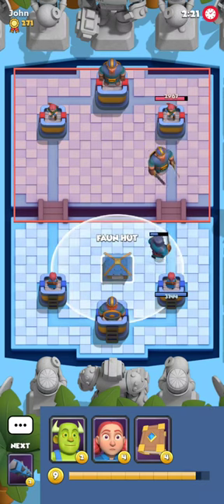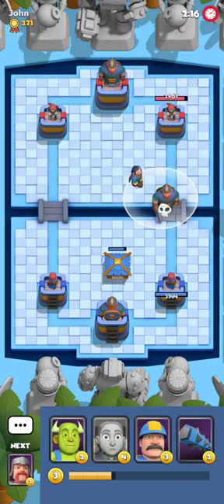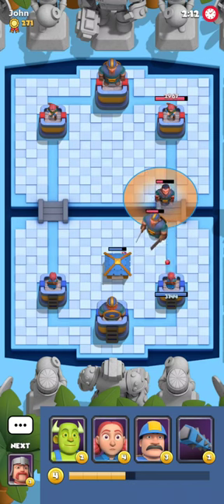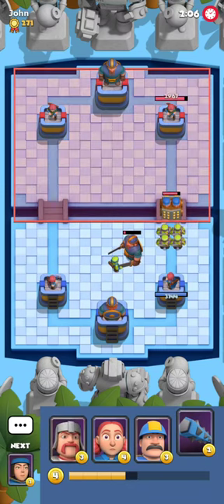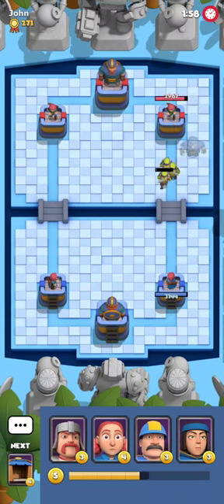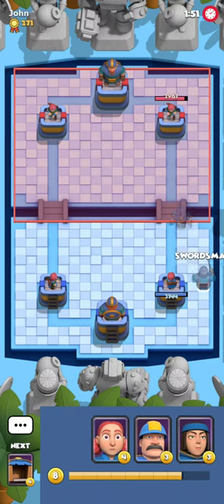I didn't want to spoil it, but fortunately for me, John was very cooperative and showed his deck right away. So I'm gonna play Poison here — I don't think it's a bad move. I'm gonna counter his Necromancer, counter his Viking, all this good stuff. I'm gonna try to get a counter against the Twins because it may sometimes be tricky. I don't want a lucky connection of the Twins right off the bat, so I'm just gonna do this and everything will be great.